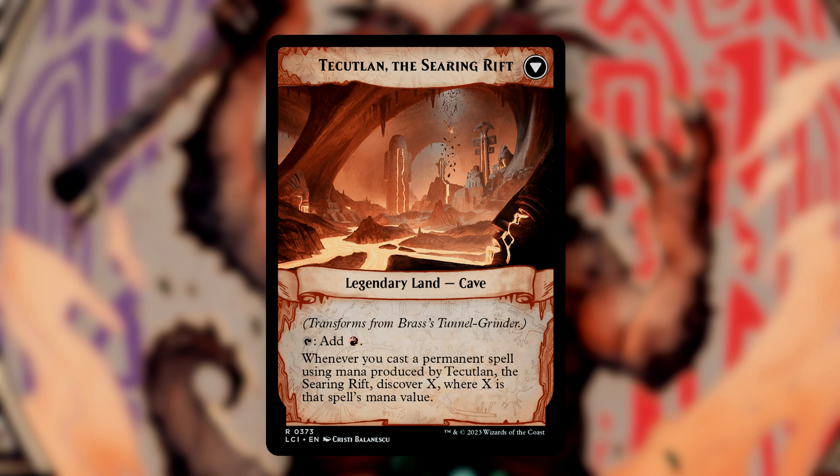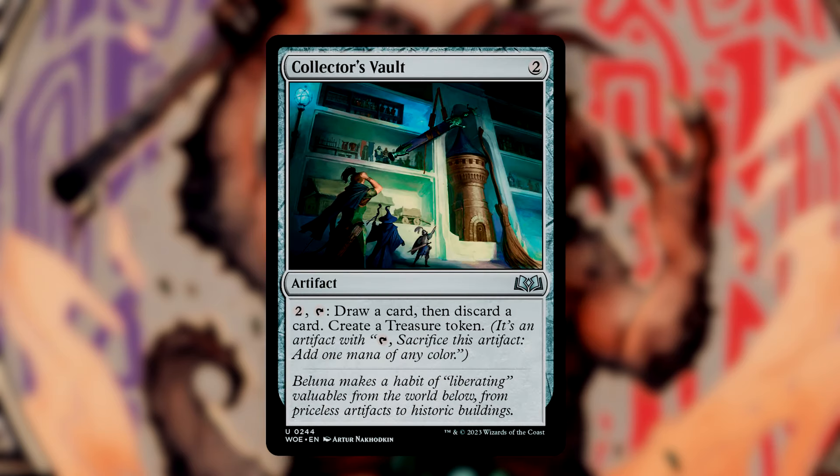When you discover, you reveal the top card of your library until you hit a card that costs X or less, and then you can either cast it without paying its mana cost or add it to your hand. The rest go to the bottom of your library. This is a tremendous value engine. Collector's Vault lets us pay 2 and tap it to draw a card, discard a card, and create a treasure. I often choose to discard creatures like Kroxa, to set up later plays while still triggering my descend mechanics.